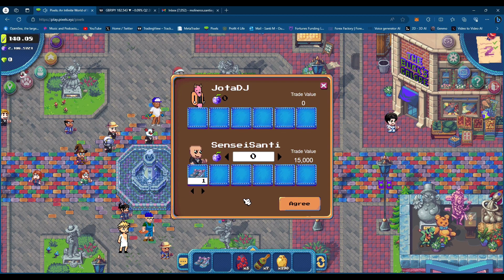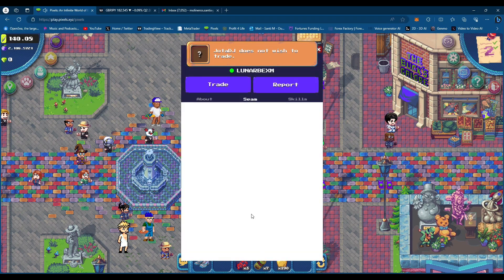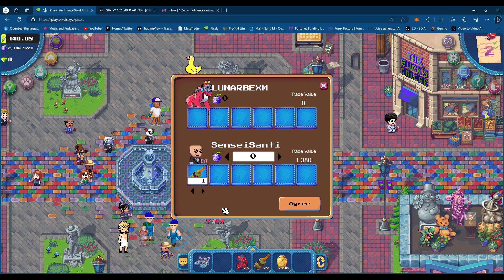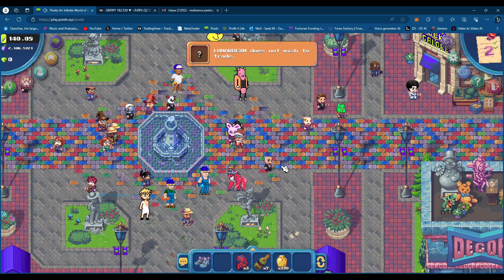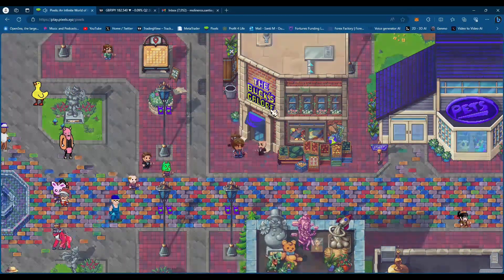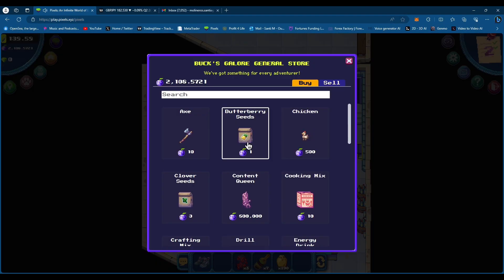Right now I'm just offering this guy these shoes — I doubt he's going to take them. See, he didn't take them, but it's all good. I'm going to offer this person something else, just kind of trying to show you guys. I offered them some wine, which took me some time to make, and it shows you the trade value there. He's going to deny it because we didn't speak about it, but it is pretty sweet that everything you earn and spend energy on, you can trade player to player.